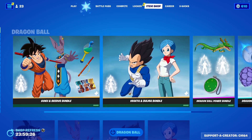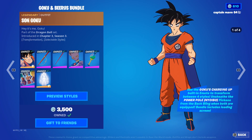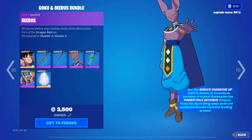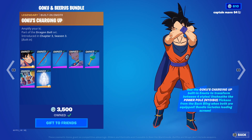We have Goku — Sonic Goku. We have the Power Pole Nimbus and the Nimbus Pickaxe, which is a really good pickaxe. We also have Beerus, the Beerus glider, the Power Unleash emote, and Goku's Charging Up emote.